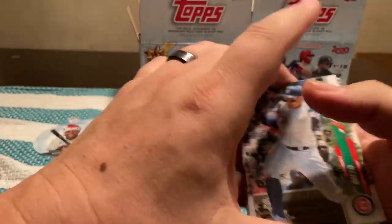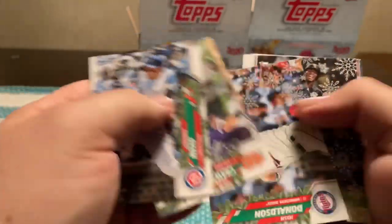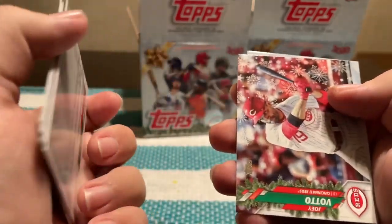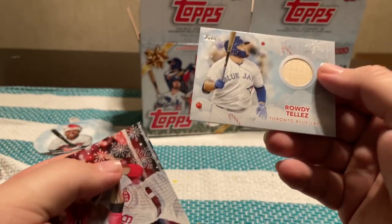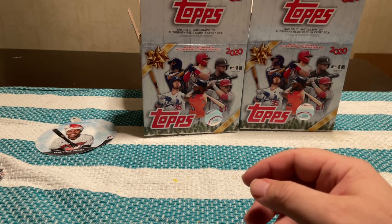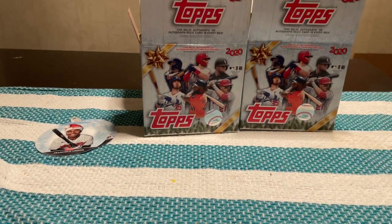Anthony Rizzo, Will Smith, Brandon Crawford, Josh Johnson, Tim Anderson, John Means, Joey Votto, and Rowdy Tellez bat. So the memorabilia cards are pretty much crap. You really have to get your money back out of this by hitting an autograph.